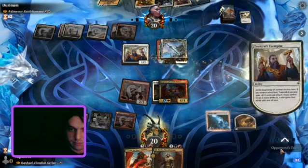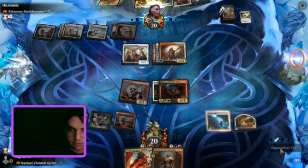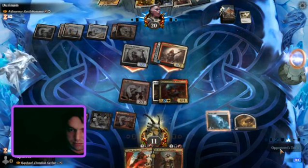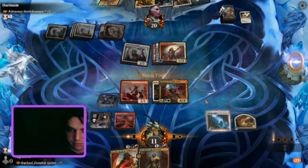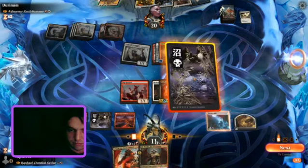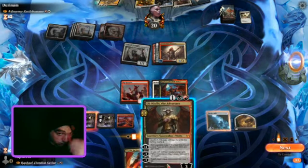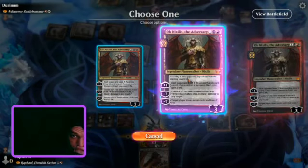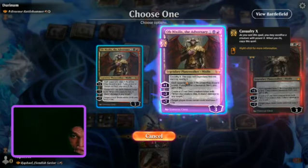That Toolcraft Exemplar checks if you have equipments out and gains stats for it. He's one of those one-mana 'if X, I'm big for one mana' effects. Blue has a few of them, and White has a few of them too.